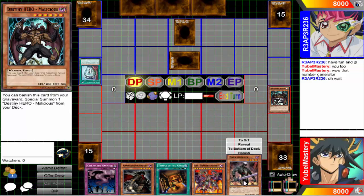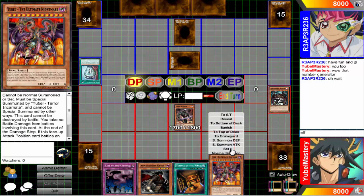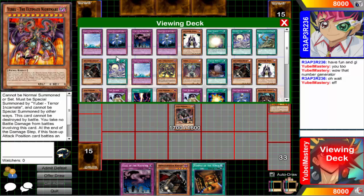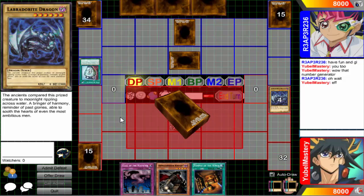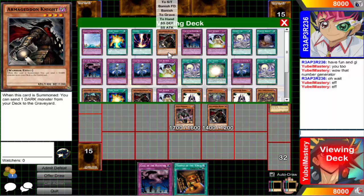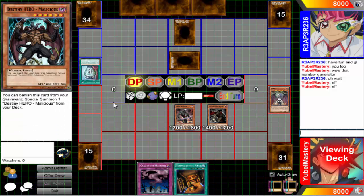We're going to discard and special summon. I could go for Ultimaya this turn especially since my opponent didn't set the Solemn Warning. I'll activate Temple of Kings, do that play, activate Call of the Haunted, send You Bell, summon Armageddon - once I get all my plays out of the way. I'm definitely going to get Solemn Warning; I'm just surprised he didn't set it.